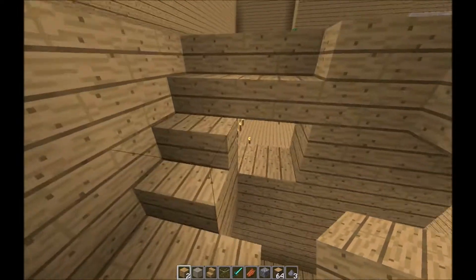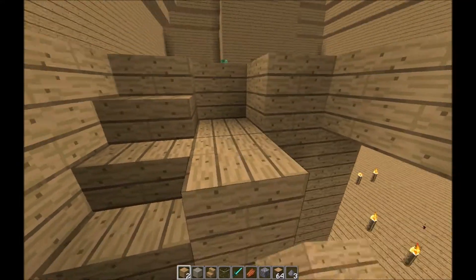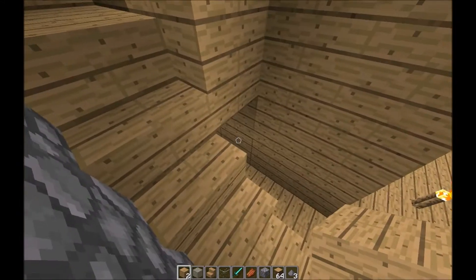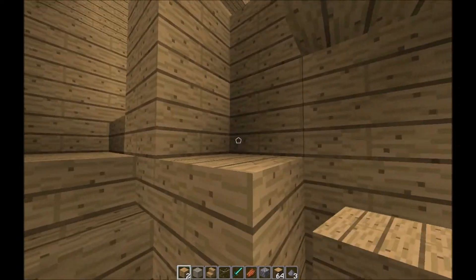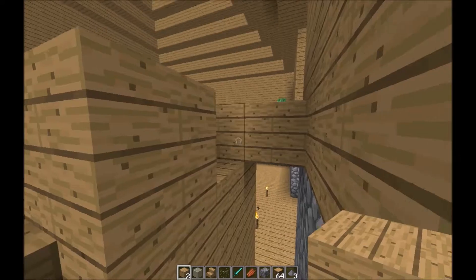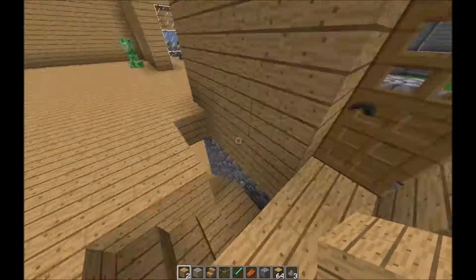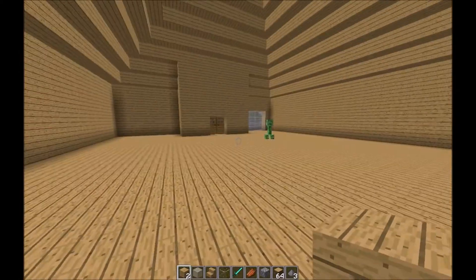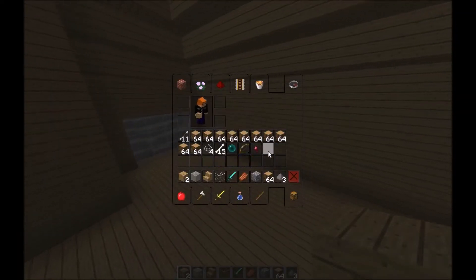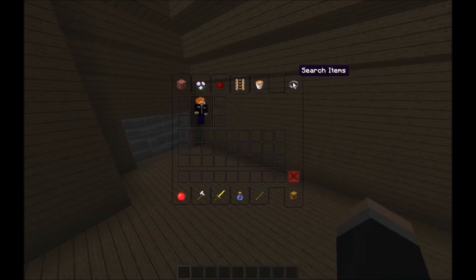But yeah, that looks quite cool and quite nice. We can still access the stairway from here. Now what we need to do is get a lot of wood to clear this area, and get some torches.